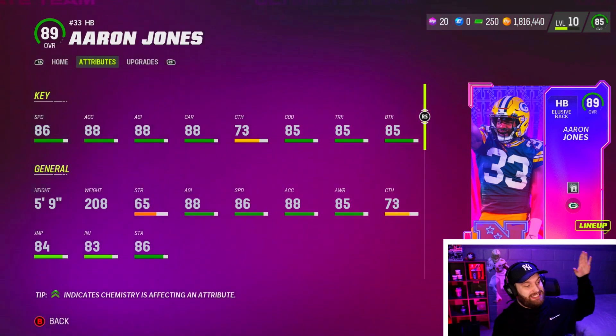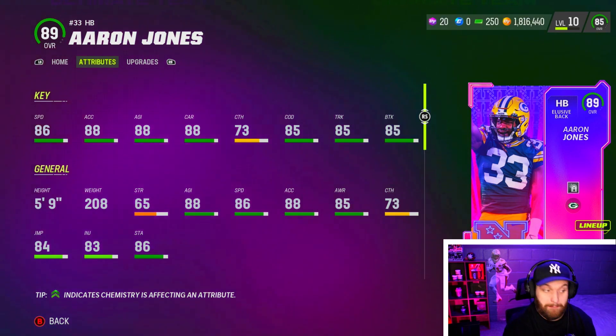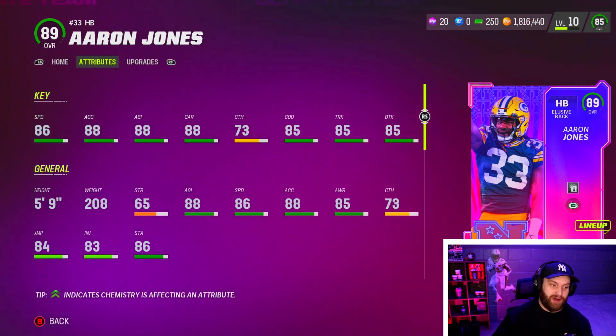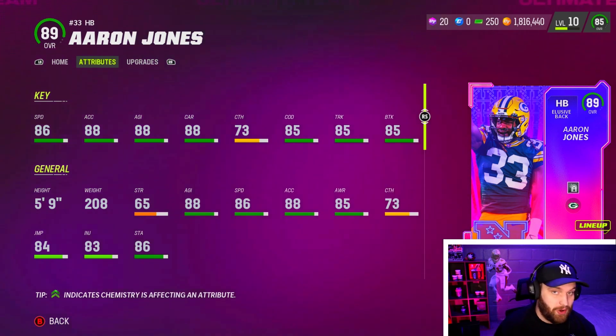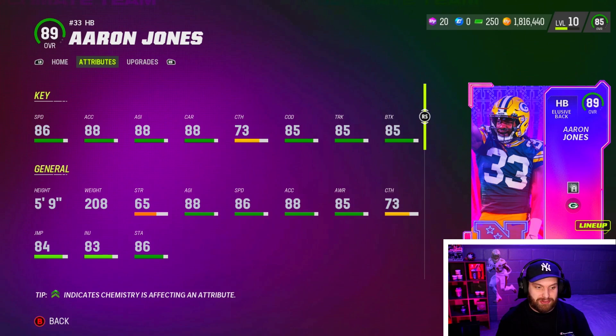I have finally acquired the best running back inside of Madden 23 on day one — Aaron Jones. As you guys can see, 86 speed, 88 acceleration, he is amazing at everything. The carrying is good, agility is good, 73 catching, change of direction at 85, 85 trucking, and 85 break tackle. All these stats on day one is amazing. He's five-foot-nine, fits through a lot of holes, and he is actually a very good card.